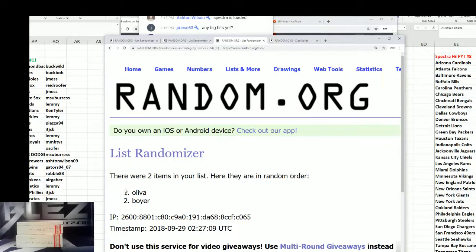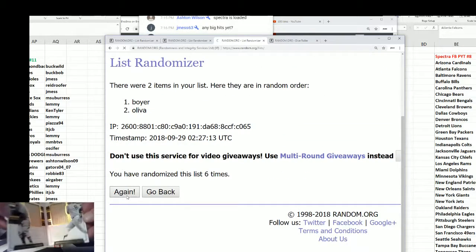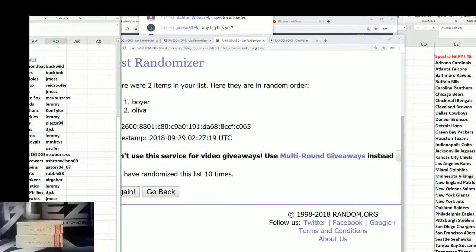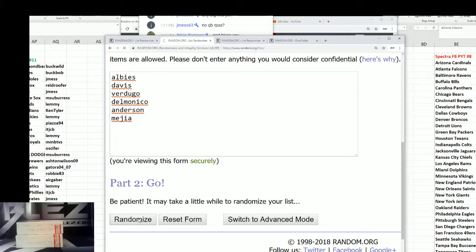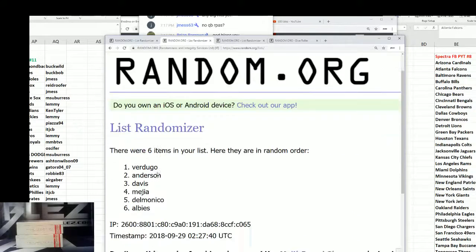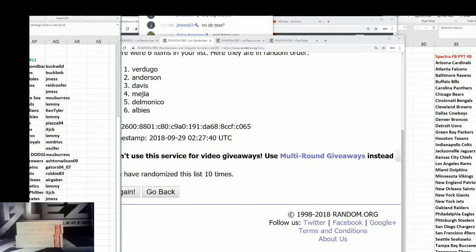Counting down 10 spots — 10th and final goes to Boyer, St. Louis. Then we have the 6-player booklet randomized — 10th and final top spot gets that book. Verdugo and the Dodgers: Dodgers destroyed it, Dodgers annihilated it.